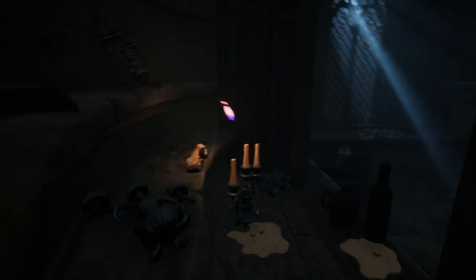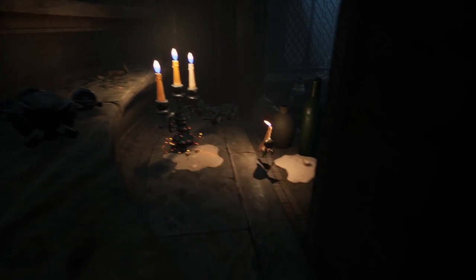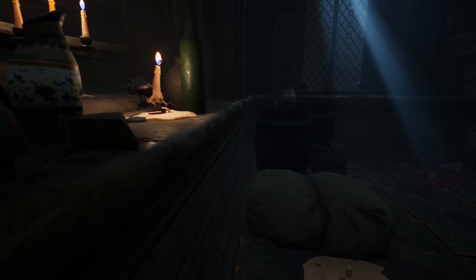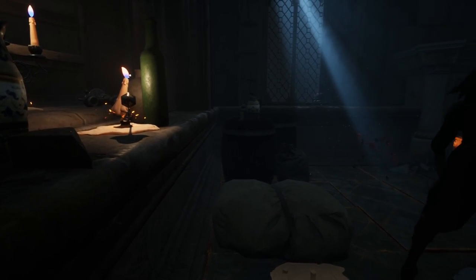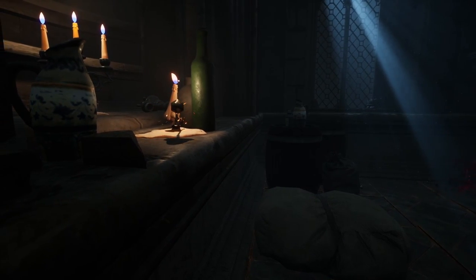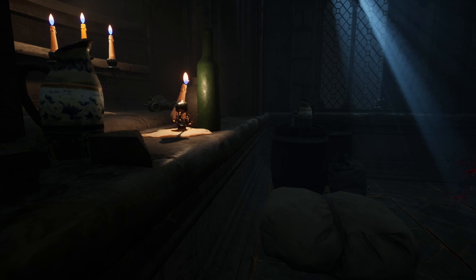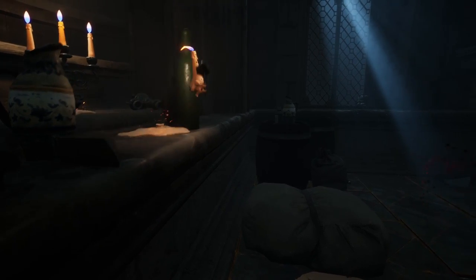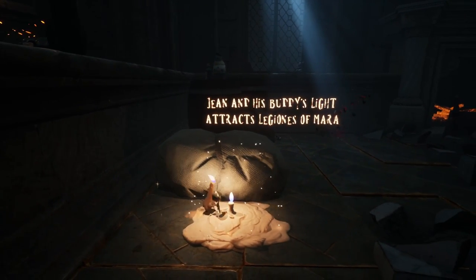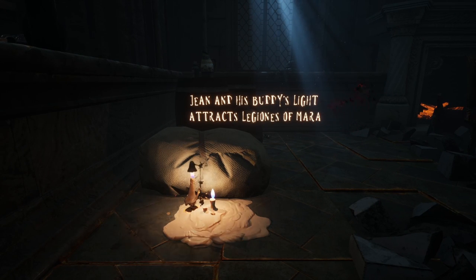That eldritch abomination wants everything to be consumed by darkness. I wasn't aware of that until I saw the wax puddle and put two and two together. Insects of darkness, too — presumably following it around and doing its bidding, or just being left behind. Jaune and his buddy's light attracts legions of Mara.